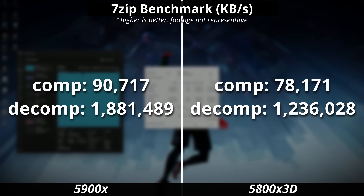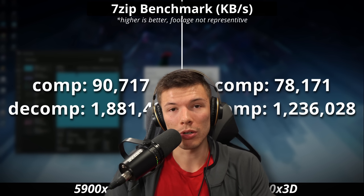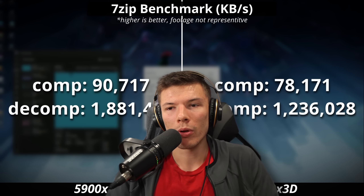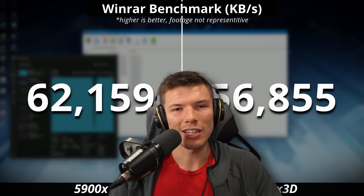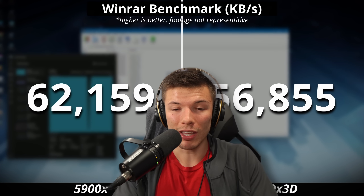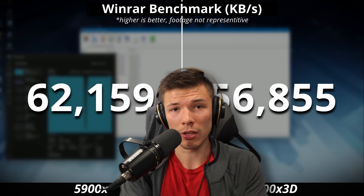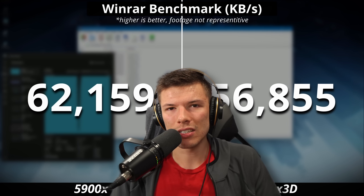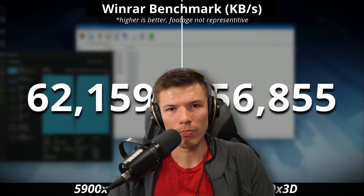Another area where higher core count CPUs can be useful is file compression and decompression. Yes, it's faster, but I don't think a lot of people are consistently compressing files on their desktop. Generally even a lower core CPU can compress things at a decent enough rate that it won't annoy the average person.